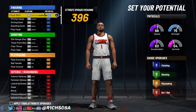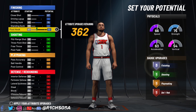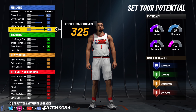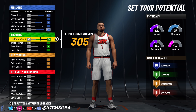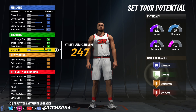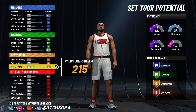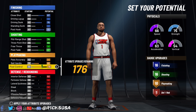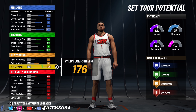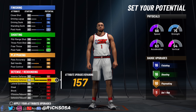This build is going to be really well rounded, especially with the physical profile — we're going with 66 speed, 63 acceleration, 54 vertical, and 75 strength. Now for the attribute breakdown: close shot will be an 87, driving dunk goes up to 75, and poster goes up to 88 — that gives us 16 finishing badges. For shooting, you'll go with a mid-range shot of 74, three-pointer of 79, and post fade of 87, getting another 16 shooting badges. For playmaking, ball handle is maxed out, same thing for post control, giving us 10 playmaking badges.